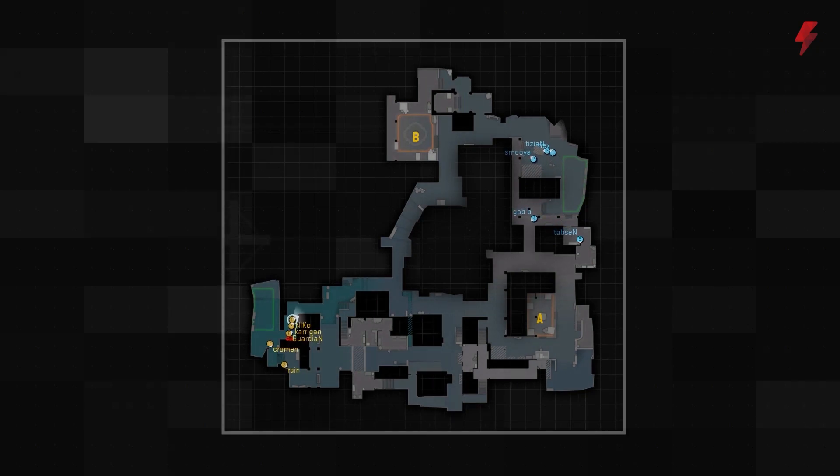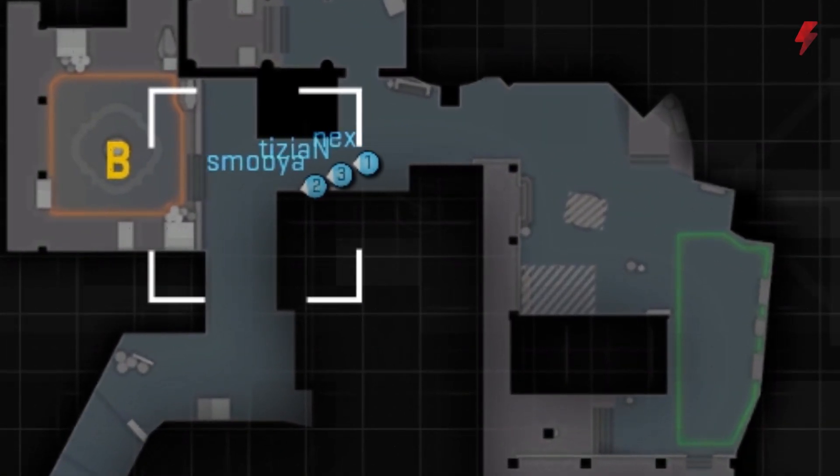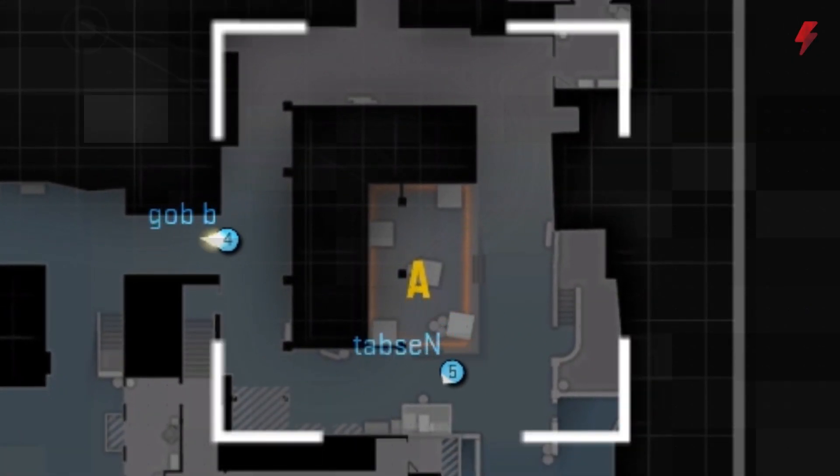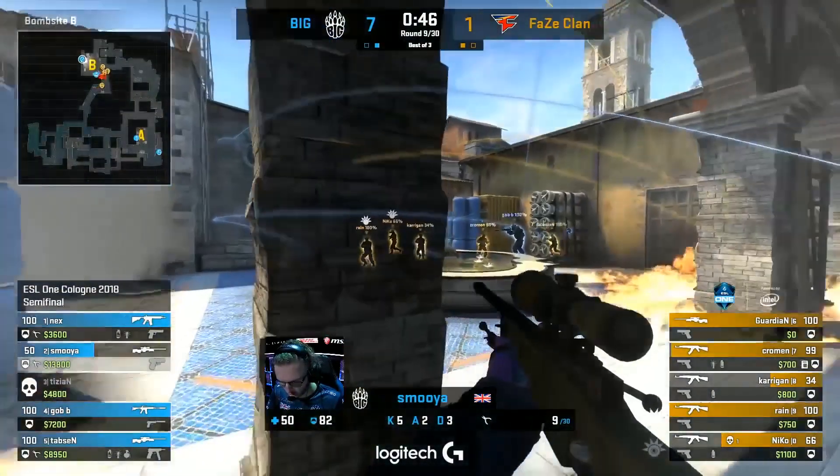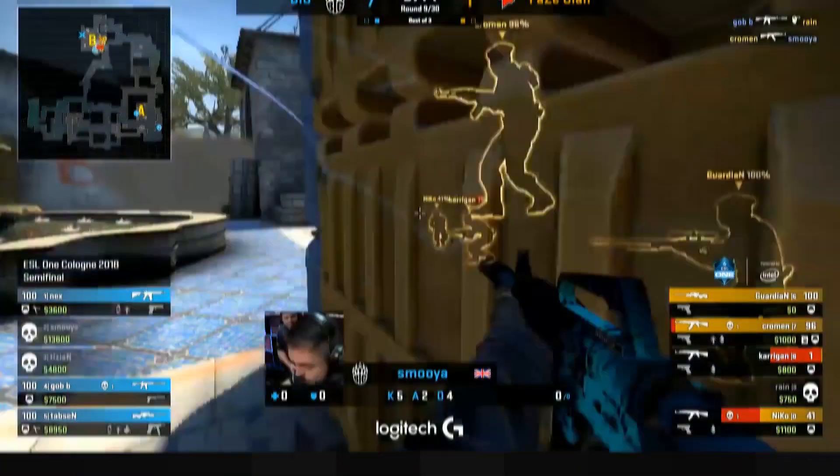At the start of the round, we see BIG make a small gamble. They send Nex to be with Smooja and Tizian, leaving only two players at B. This shift is an adjustment based on the previous round, when FaZe easily steamrolled the B site. We'll see this stack pay off.